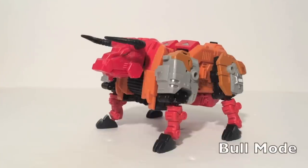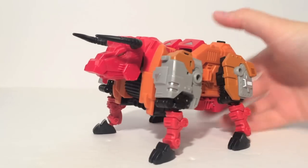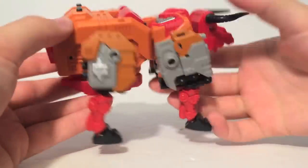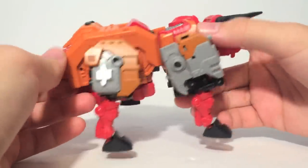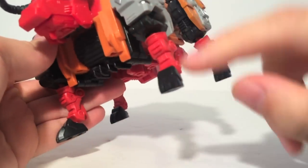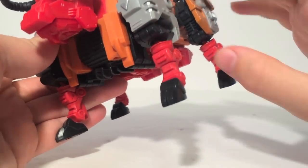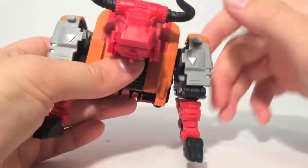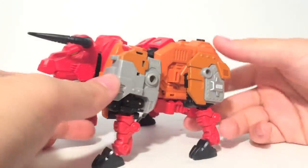We begin taking a look at Bovis in his bull mode. He is a two-horned bull, and that fits his idea of being an updated version of Generation 1 Tantrum. Here he is — he's a nice bull. Overall, he is quite stocky and large. He is solid throughout, because a lot of his parts fold in on each other to make a solid bull, which is really cool. He's got black hooves down here. There are red versions available that shipped with Felisaber, so if you liked the original red design, you can swap those in. But other than that, he's just a bull.